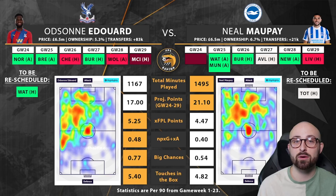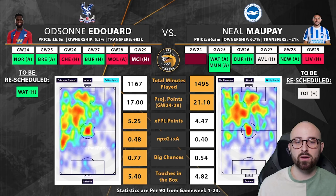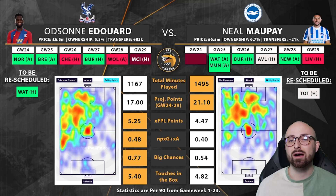Maupay is predicted to get the most points over the next six game weeks, likely due to his expected minutes. Edouard is unlikely to get nailed minutes in that team. Expected FPL points per 90: Edouard comes out on top at 5.25 versus Maupay's 4.47. Non-penalty expected goal involvement is decent for two cheaper strikers: 0.48 for Edouard, 0.40 for Maupay. But when you account for the fact that Edouard is unlikely to get 90 minutes, Maupay probably shoots just ahead because Edouard won't get the full 90 to accumulate that 0.48 expected involvement. Big chances per 90: Edouard 0.77, Maupay 0.54 — again, reduce Edouard's minutes and they're fairly similar. Touches in the box, Edouard is just ahead, but again fairly similar once you adjust for minutes.